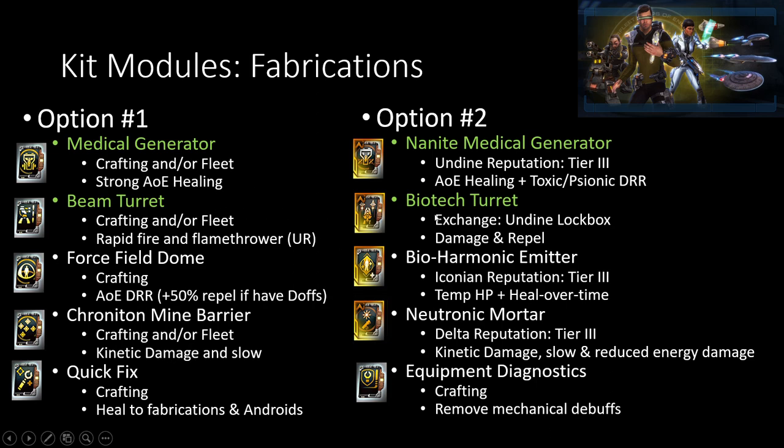Beam Turret versus Biotech Turret: the Biotech Turret is if you need to get enemies pushed away from any place you're defending. If it's okay for them to get up close, the Beam Turret at Ultra Rare for the Flamethrower is actually a bit more effective, in my opinion. It's a lot more consistent damage, while the Biotech Turret is a lot more spike damage. Force Field Dome is extremely strong — there are some Duty Officers you'll see towards the end of this video that give it a 50% chance to push enemies back and make them prone, which is pretty nice.